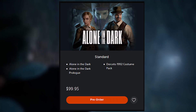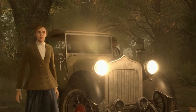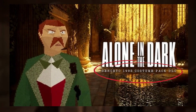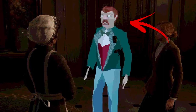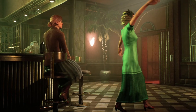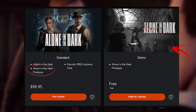Firstly, you have the standard edition and so far there is no news of a physical pre-order bonus. But if you pre-order digitally you will get the Daceto 1992 costume pack. Basically this is an old school, blocky skin representing how the characters looked in the original, and you can use these instead of the new graphically enhanced characters. This is honestly one of the better crack-up pre-order bonuses I've seen, but it's also actually awesome for people who have nostalgia for the game. You also get the Alone in the Dark prologue with the standard edition.